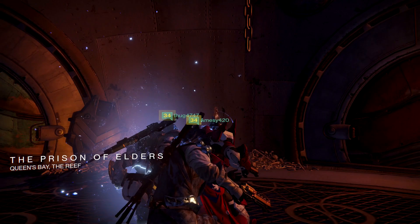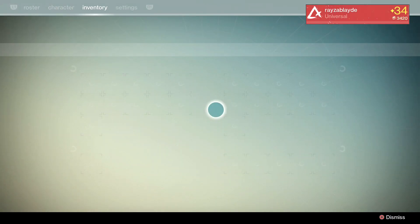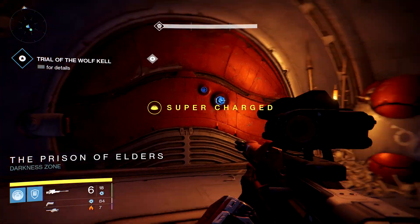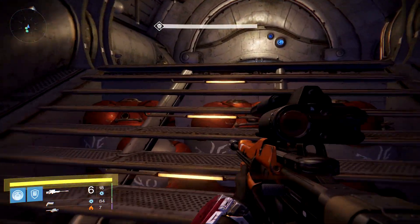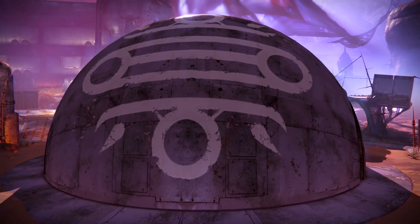Welcome back to another Destiny tutorial. Today's tutorial is on Skolas from the level 35 Prison of Elders, and it is Arc. Today we decided to take in two LDRs and one Patience and Time. So here we go.